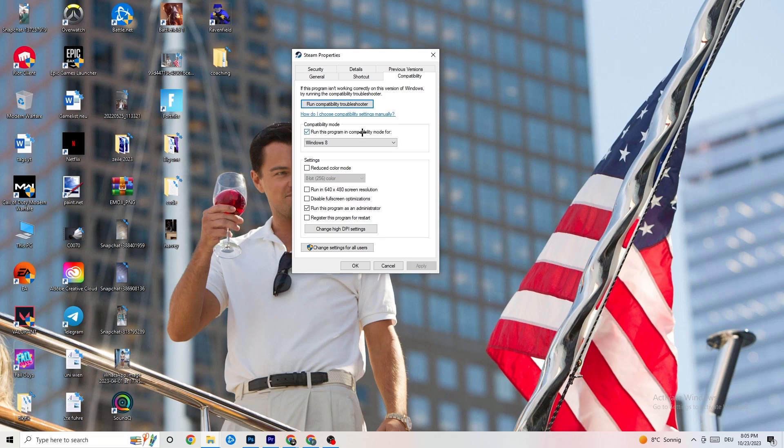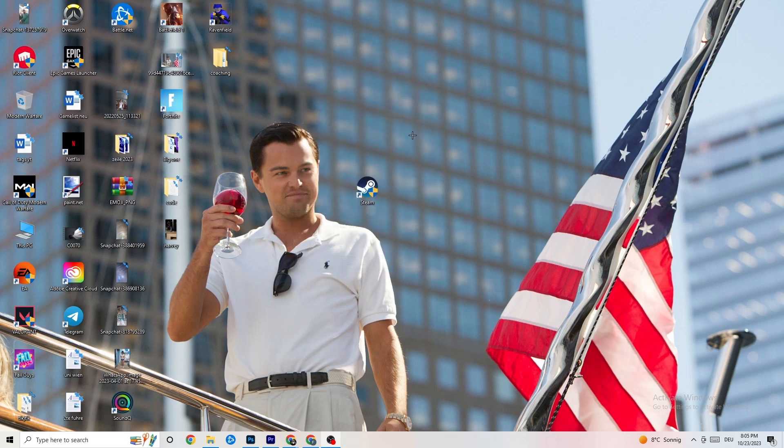Now I want you to copy my settings. Go to 'Compatibility mode' and enable 'Run this program in compatibility mode for' the latest Windows version you have. Afterwards, disable 'Reduce color mode,' disable 'Run in 640x480 screen resolution,' disable 'Disable full screen optimizations,' and enable 'Run this program as an administrator.' Then hit Apply and OK, and restart your PC.